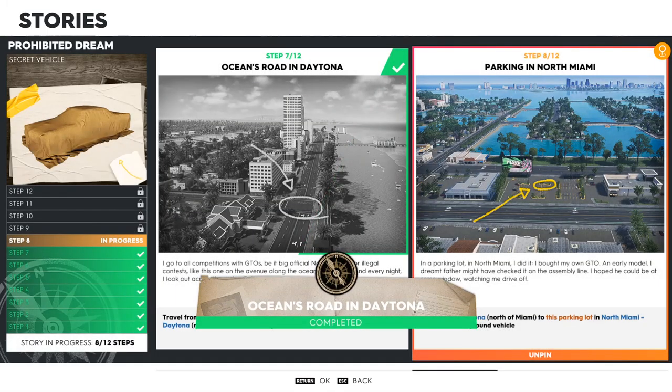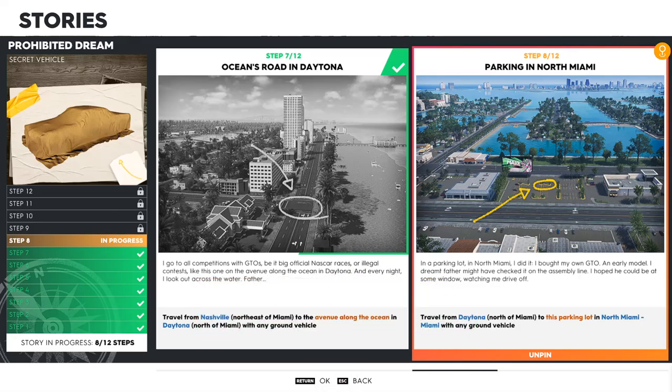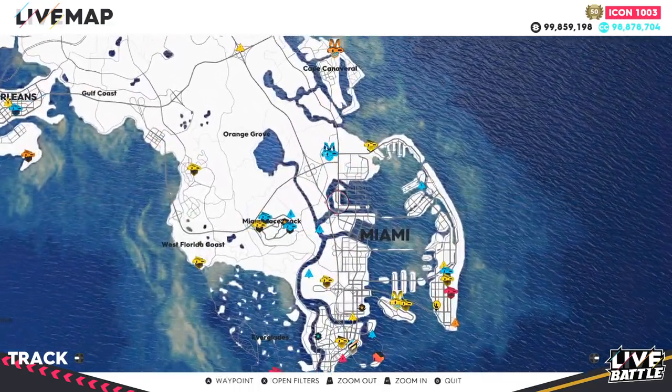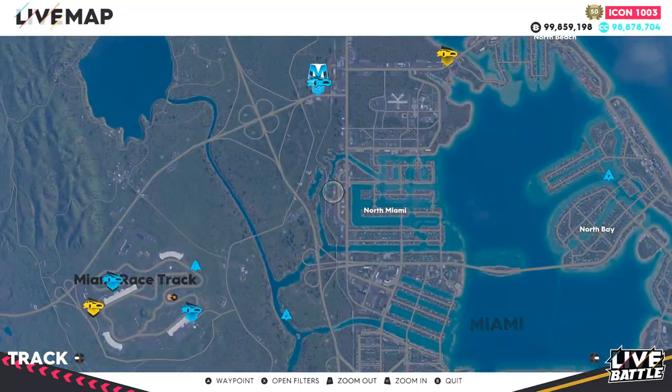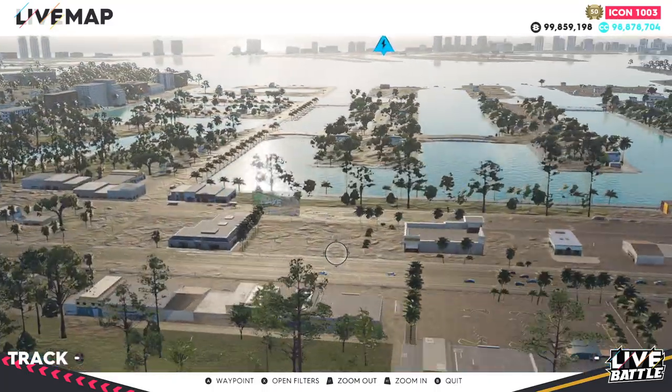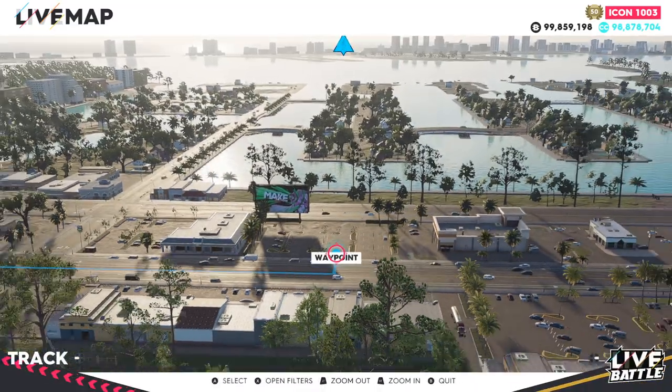Step eight — Parking in North Miami. Travel from Daytona, which is north of Miami, to this parking lot in north Miami. Zoom into the top of Miami and you'll see houses surrounded by a lot of water — that's north Miami. Zoom into the left of it on the land area where there's a billboard; that is the parking lot.